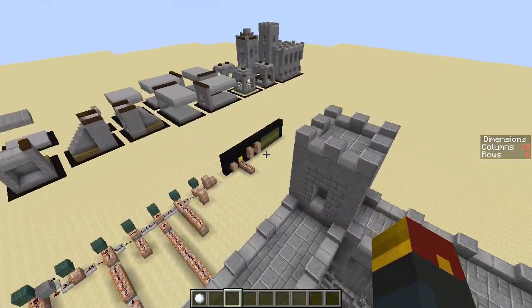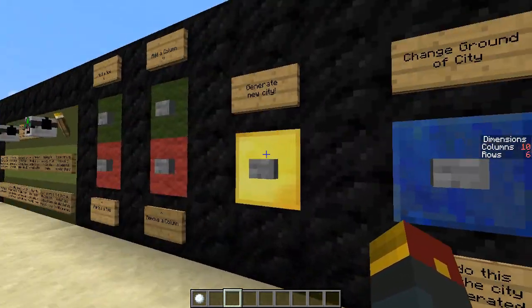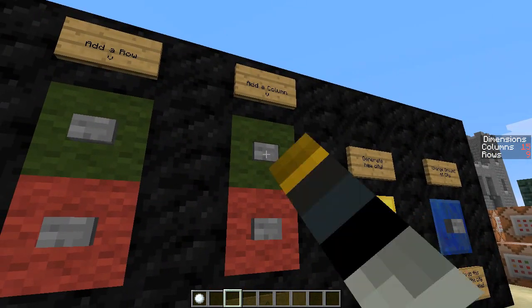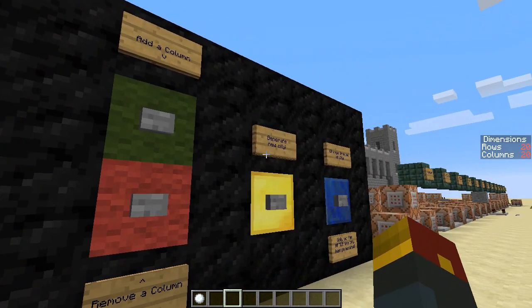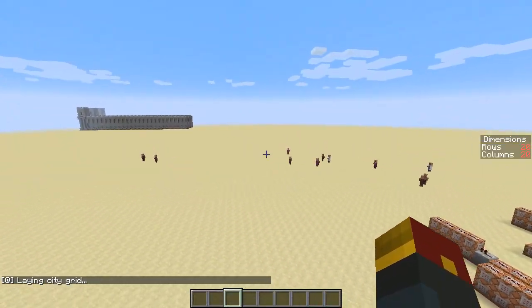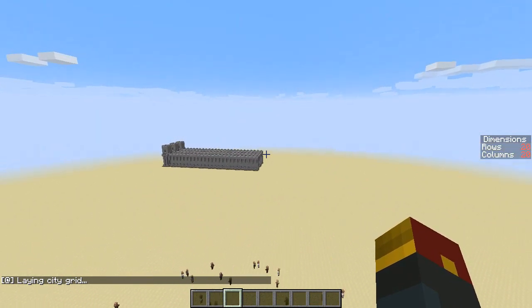I'm going to go ahead and generate the largest city I possibly can right now and show that off to you. Now this is the one that's going to take a while. So I'm going to press these buttons and we'll just resume when I'm at 20 by 20. So we're all completely pressed up and I'm going to press this sucker down one more time — Generate a new city. So it's gone now. I assume that's actually gone over there, it just hasn't loaded.